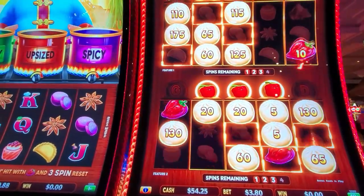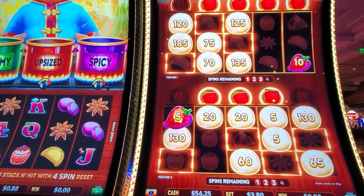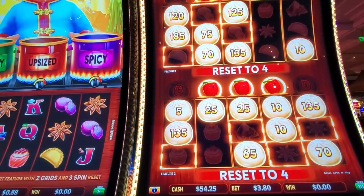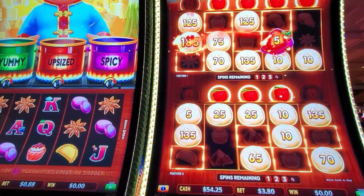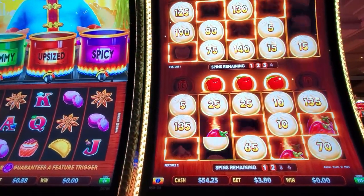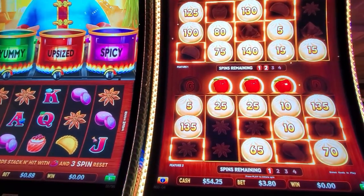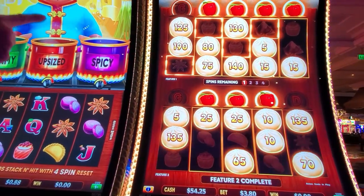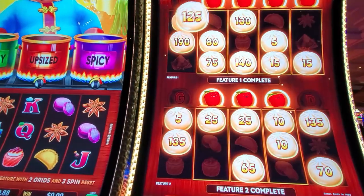Here we go. And at the end, anything left on the board adds up. One more spin — can we get one more pepper or dumpling? Nope, that's it. One more spin at the top. I didn't realize they were separate. Now it's all going to go up there.